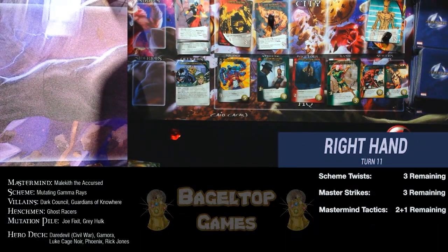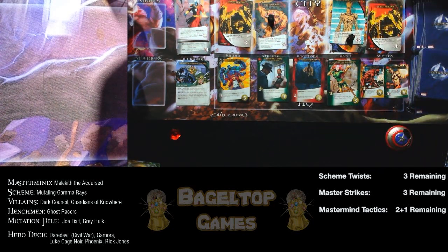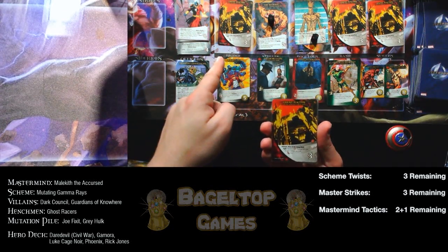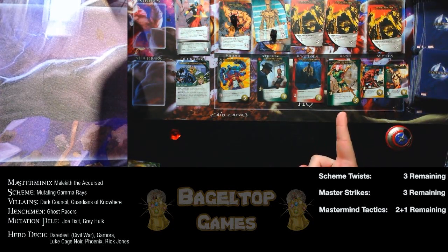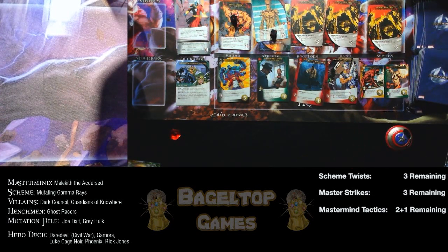Another Ghost Racers enters — first they enter the city, then Ambush Rise of the Living Dead. Checking victory piles: three Ghost Racers chain together, entering the city and letting one escape. Luckily no more after that. I do have to KO something in the HQ for the escaped henchman — KO Phoenix and replace her with an Uncommon Gamora. I'm so lucky escaped villains aren't that harmful in this setup.